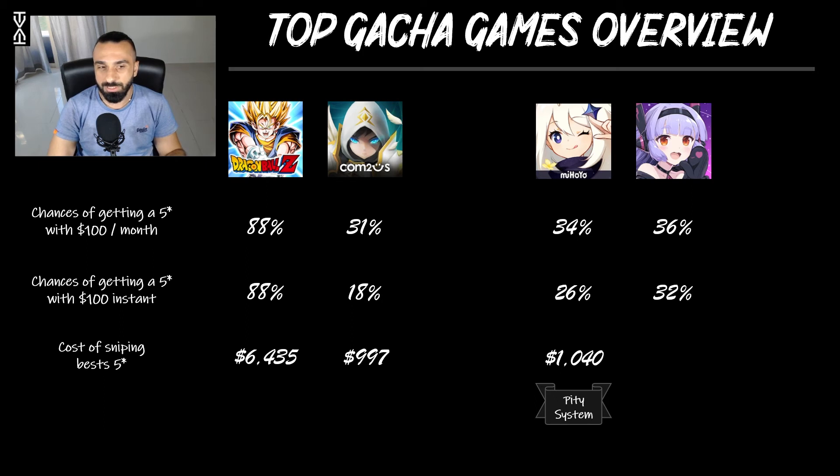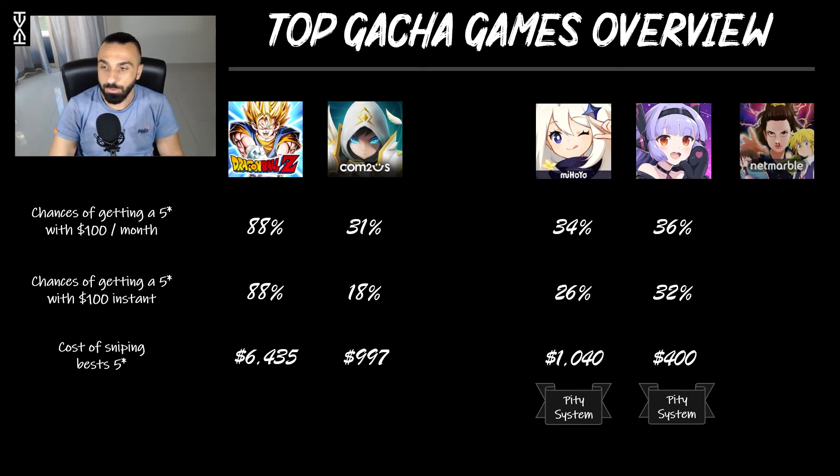In Epic Seven, spending $100 per month gives you 36% chances of getting a five-star — subscriptions aren't as amazing here so spending $100 instantly drops you a bit lower. The cost of sniping a five-star is roughly $400, which isn't so bad because they have a pity system at 120 summons on the exclusive banner, guaranteeing that character. That keeps the cost lower.